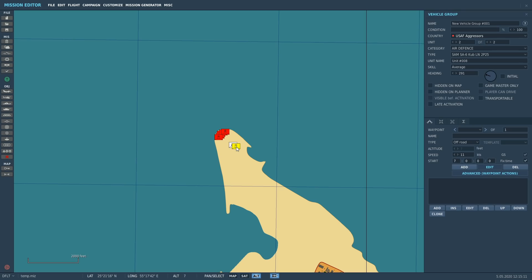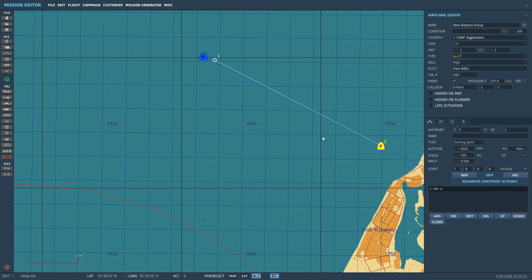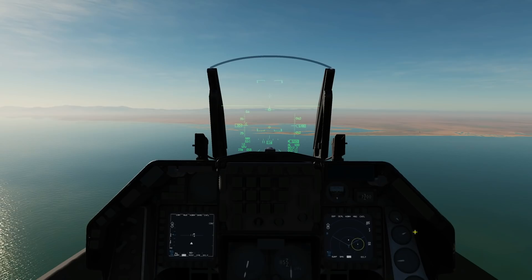We're going to use our IR missile, the AIM-9X, to shoot down the surface-to-air missile from the SAM, and we're also going to use our Fox-2 AIM-9X to shoot down the air-to-air missile — in this case coming up from a Flanker. It shoots a smoked missile, which will just make it easier for us to see the demonstration.